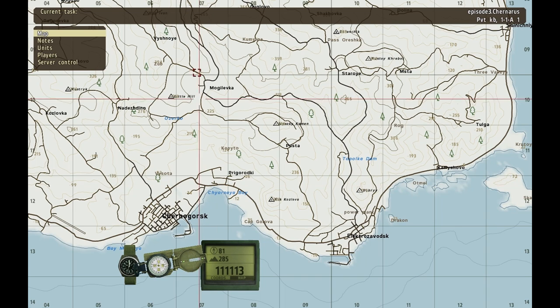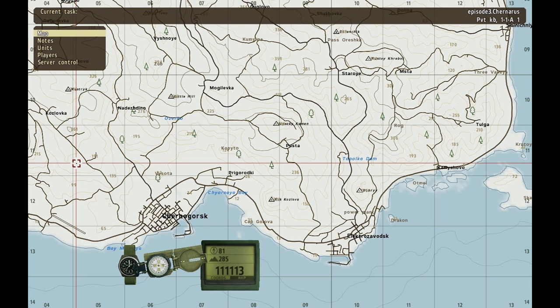If you look at the top and left side of the map, you'll see numbers incrementing from west to east and north to south. These numbers correspond to the first two digits on the GPS for longitude, and the fourth and fifth numbers on the GPS for latitude. When you are completely lost on the map, this allows you to quickly find the relevant macro grid to begin searching in.